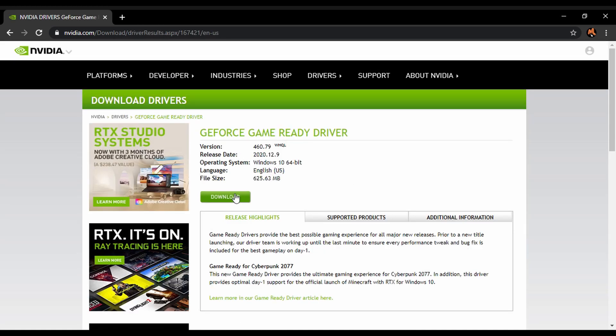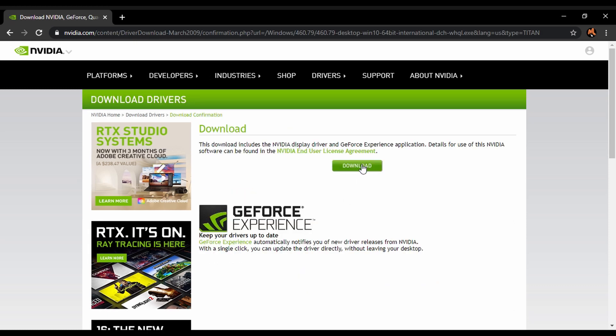Click search, click download, click download, and then click this again and just follow the steps that you need to do in order to update your graphics card. And other than that, enjoy your Cyberpunk 2077 and have a nice day, bye bye.